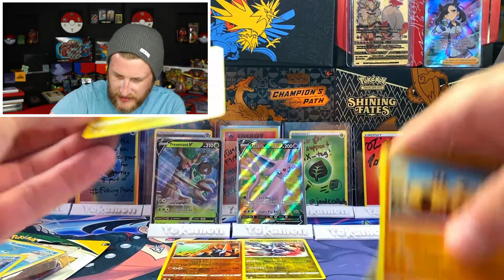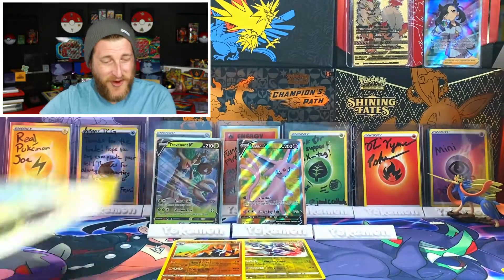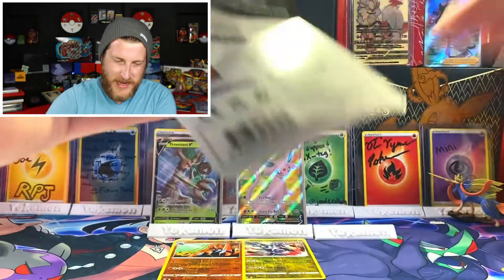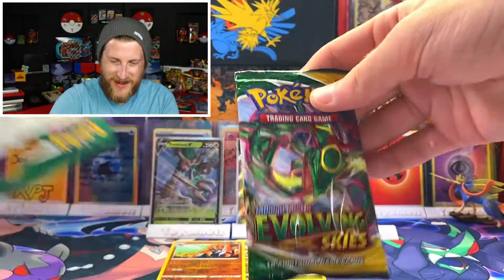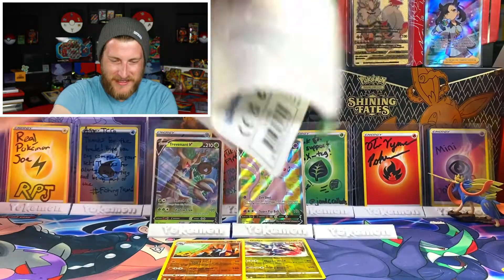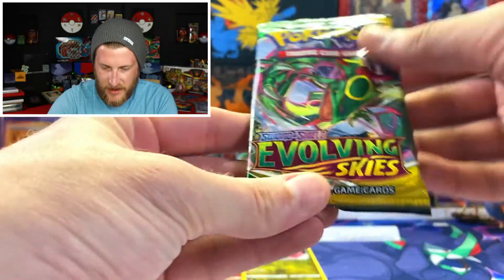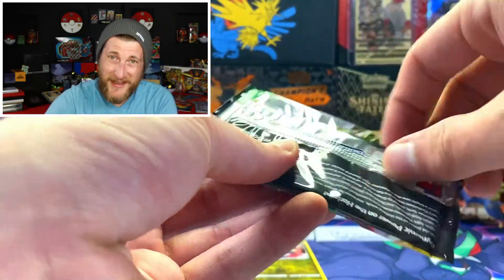I'll put that Dialga up there — I think that one's actually pretty cool. And the Gigalith, why not — they're both reverse rares. We've got one more pack. Unfortunately we're not going to be able to open up all the different artworks today, but that's all right. We're ending it on a Rayquaza pack.